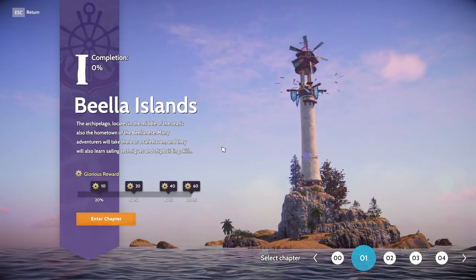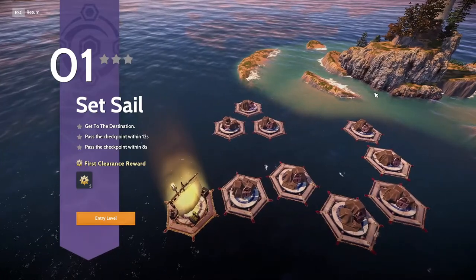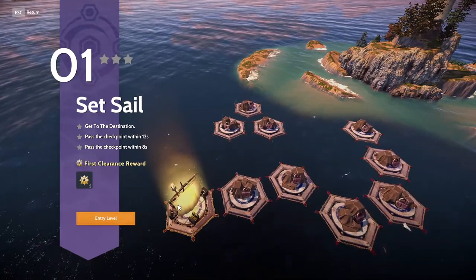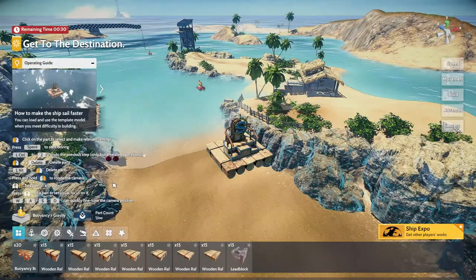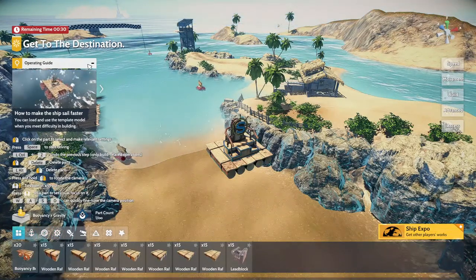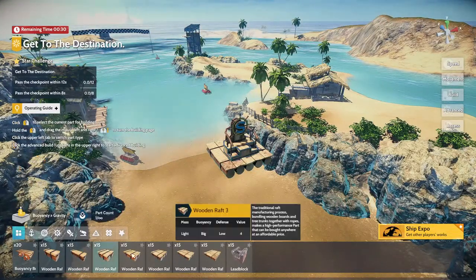I had played a little bit and tried a few different things. Let's go ahead and enter the chapters. As you can see, it's basically like Besiege — different levels we have to do. On this one we're just getting to checkpoints within a designated amount of time. This first one's fairly simple; we just need to get to a certain destination, so we need a boat with a sail. On second thought, we'll actually build this first one together so you can get an idea of the building mechanics.